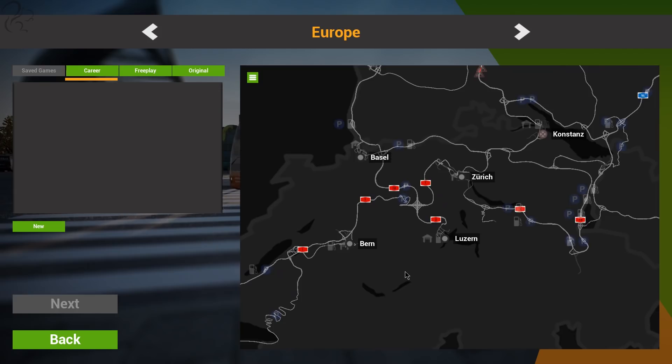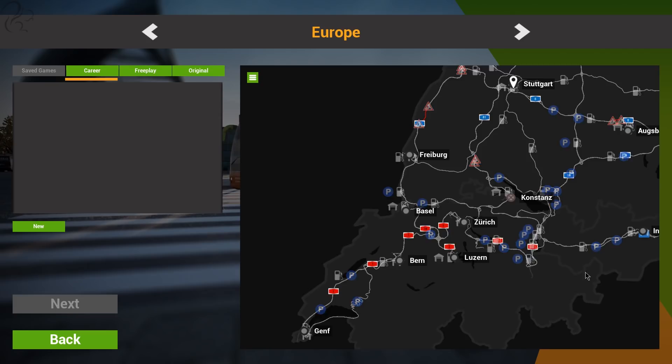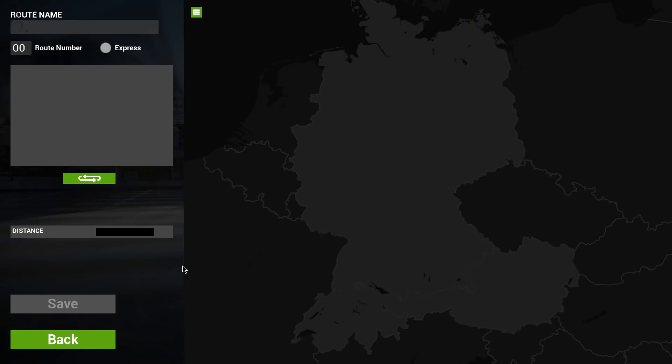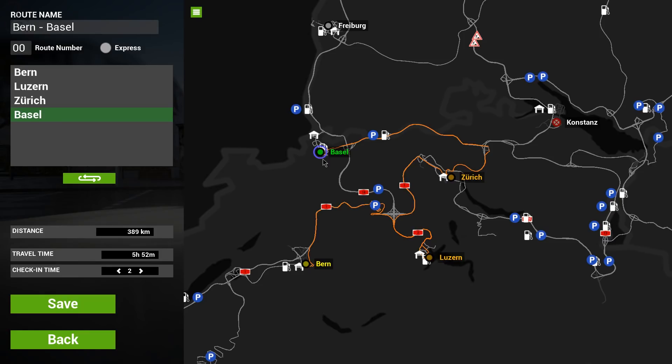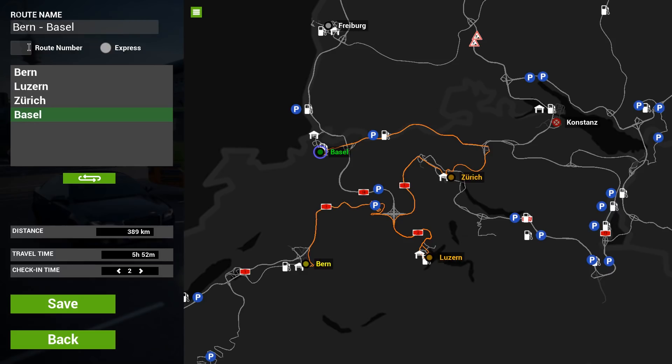I thought we'd take a little journey — a few hops around rather than the long distance stuff. We'll go from Bern to Luzern, up to Zurich and then hop down towards Basel. So this nice little circuit. Let's call the route number 57, save that, and click Next.